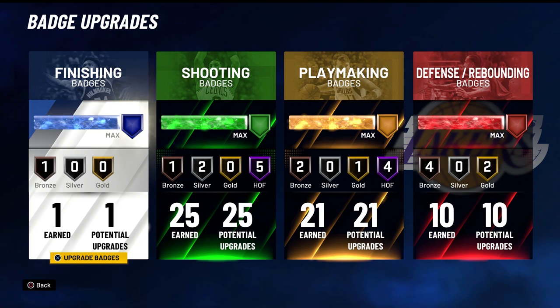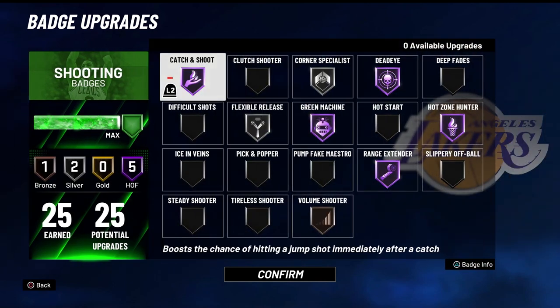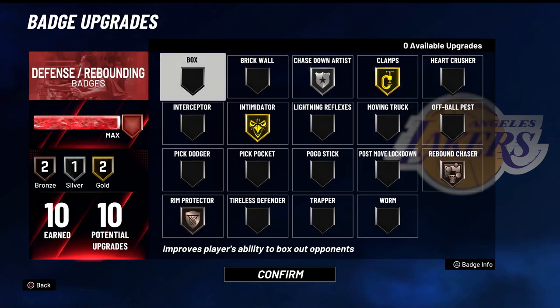For the badges, because I wanted this build to be good at defense I only went with one finishing badge — acrobat. For shooting, this build gets 25 badges, which is pretty good especially with the mid-range and three-pointer. It gets 21 playmaking badges, which isn't as much as shooting but is definitely enough. For defense, the 78 defensive rating isn't amazing but the badges help it a lot.